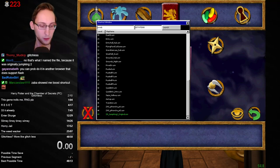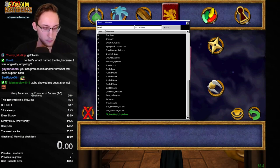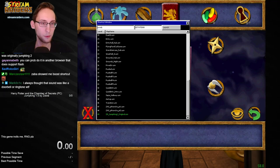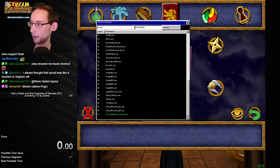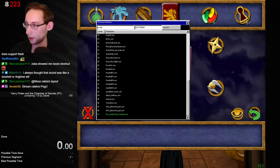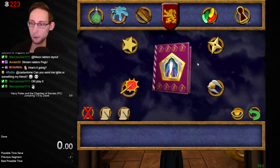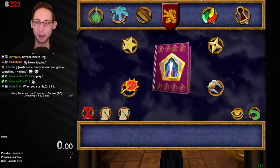Let me delete all the splits — remove segment, save split — perfect. I need to unbind that hotkey. Always thought that sound was like a ringtone. It's glitchless, okay — that's even better, then I don't have to boost. I'm actually kind of excited about this. I didn't plan to play it this early but I'm genuinely looking forward to it.